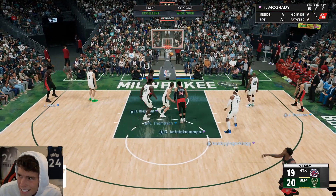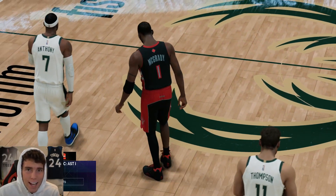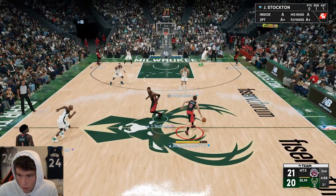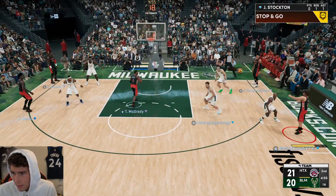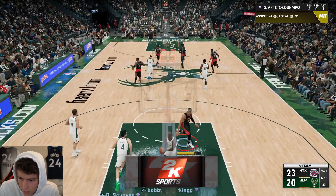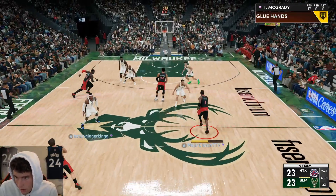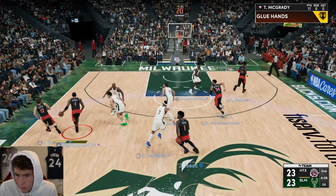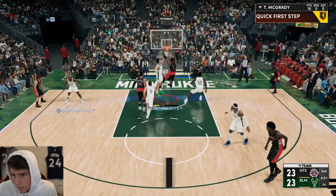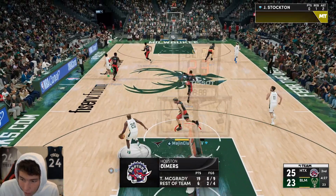Look at Tracy McGrady beating the first quarter buzzer — he was exhausted, still knocks it down. I'm just going to say this is an incomplete Tracy McGrady. No Clamps — he doesn't have some of the badges I still want to give him. Defensively, Pick Dodger; offensively, Handles for Days. Too easy — it's too easy for Tracy McGrady, who now has 19 points and has missed one shot.